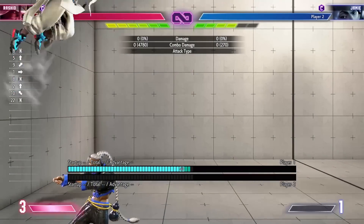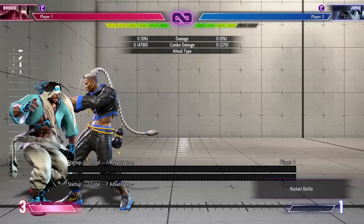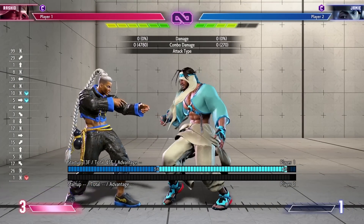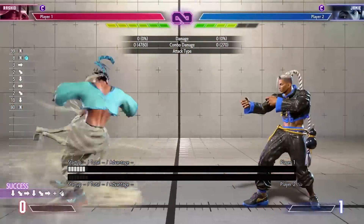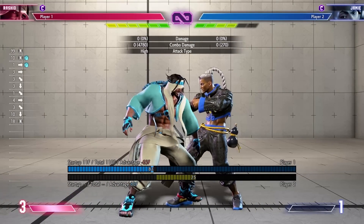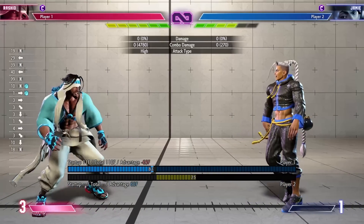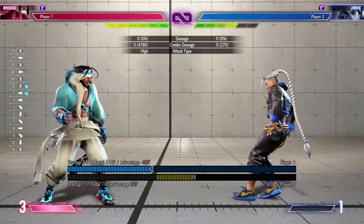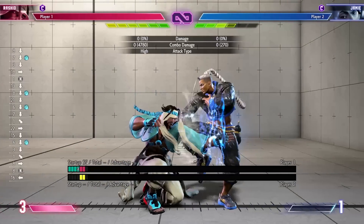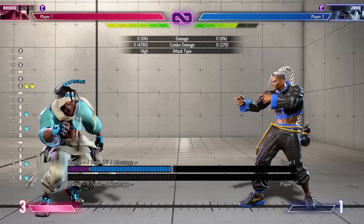He also has a wall jump — something worth mentioning. If you're in the corner and sick of people throw-looping and DPing you, you can immediately jump out or jump back into the corner — a lot of funny stuff you can do. For level three: it's pretty slow on startup but fully invincible throughout, so it will beat projectiles from Guile, Luke, Ryu, whoever. However, because it's slow, somebody can jab you and recover in time to block it. On wake-up, make sure they're pressing big buttons before using it.